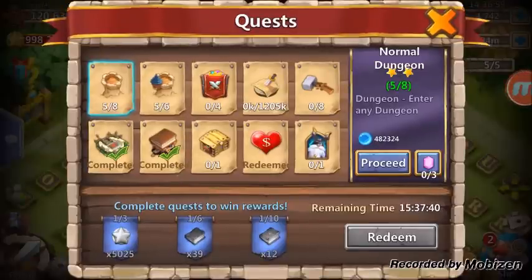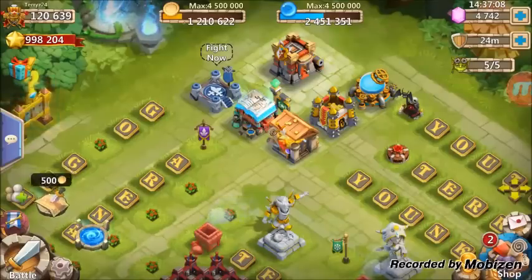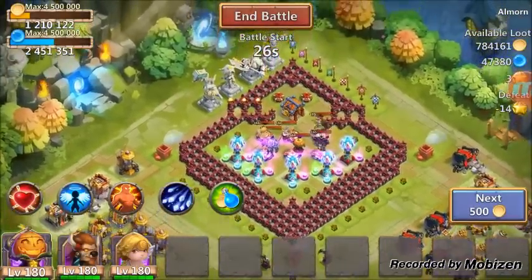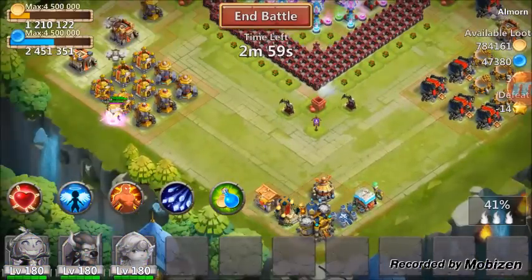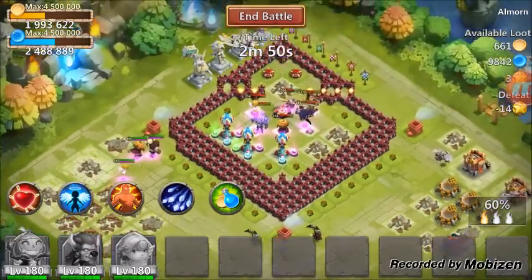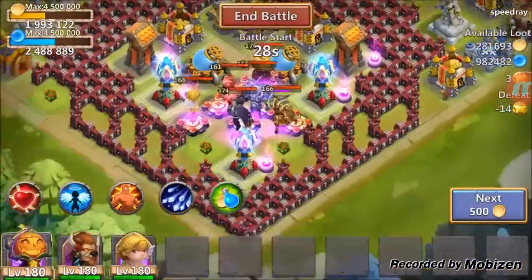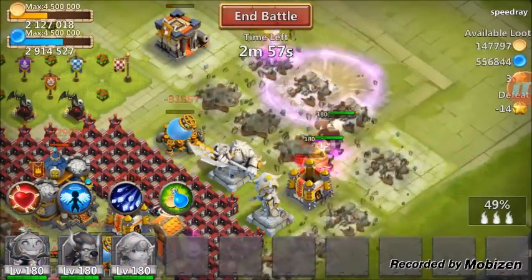We need to go do some raids. We need mana, so we're just gonna go in here and do some three-man raiding. Look at that — 51 structure done on the first minotaur proc. That's all we need right there, 51 on the first proc — that is just so sweet.